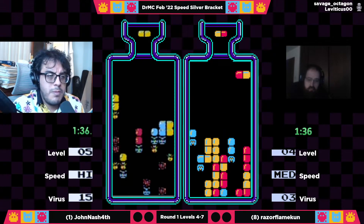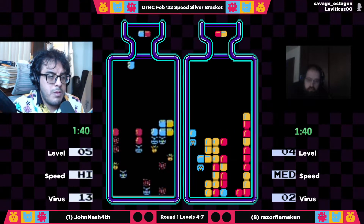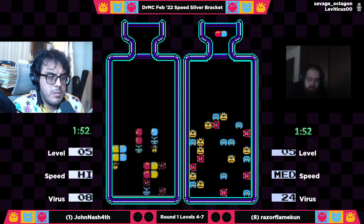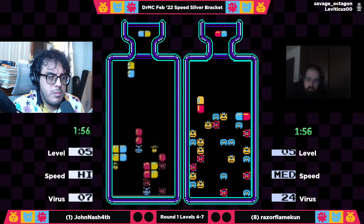Unfortunately in a situation like this you're really just at the mercy of how fast the game is going to give you the blues you need, or whatever color it might be — and it's just not working out for him right now. He's got plenty of space to put garbage in case RNG doesn't cooperate, but he's going to be out at 1:48, meanwhile John Nash has opened up a 16-virus lead.